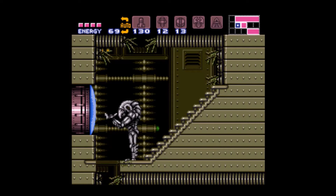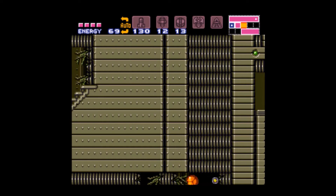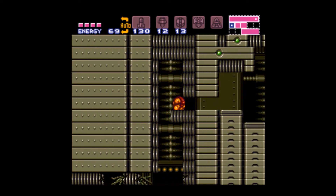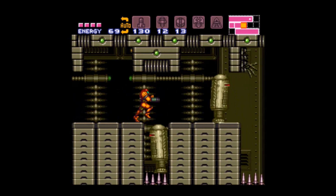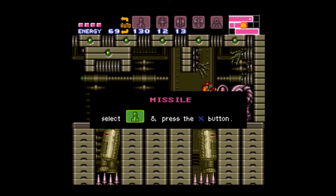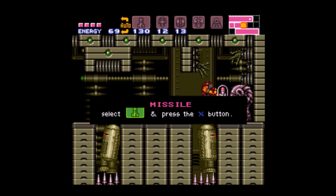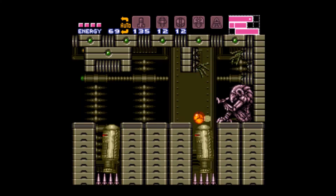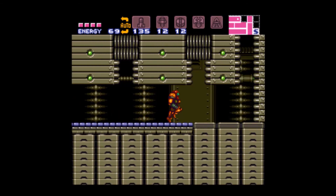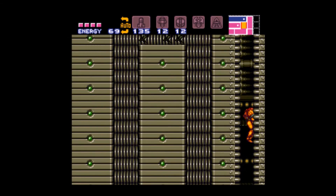Before we go through that door, come down here. Get these guys to fall into this pit here and get the missile upgrade. Before you go, you want to power bomb here — and there's this little gap here.